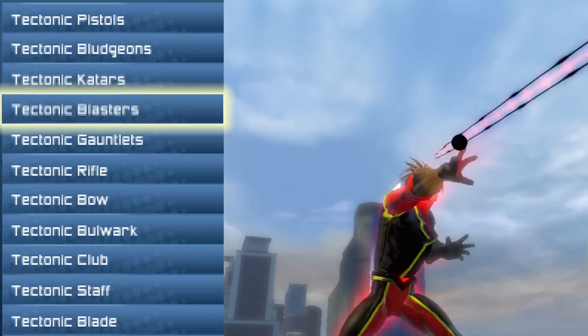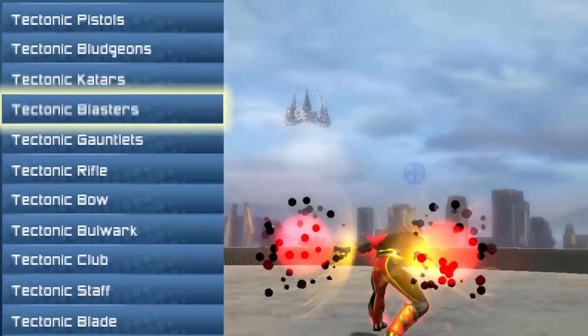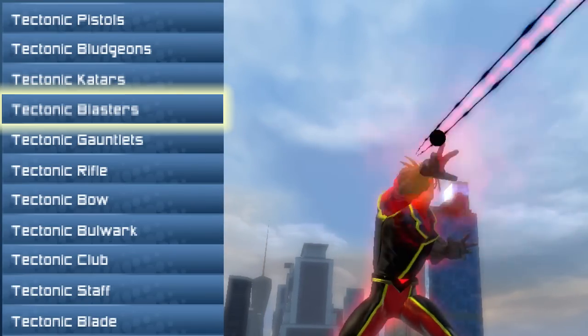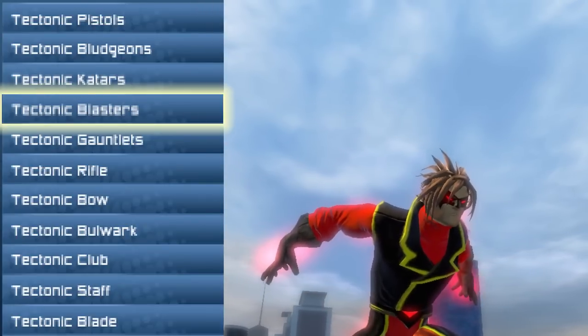Next up is the Tectonic Blasters, for the hand blasters users. These are actually gloves — you can see at the fingertips, unlike the brawling which we'll get into in a moment. The hand blasters here are basically earth gloves. You got rock gloves. Try massaging people with those.